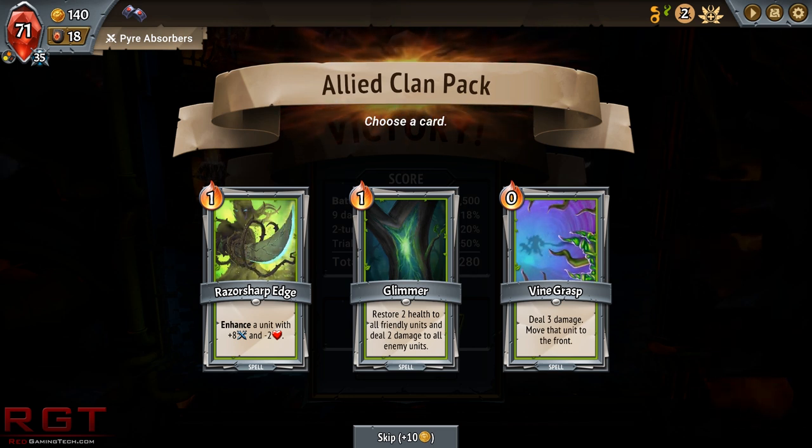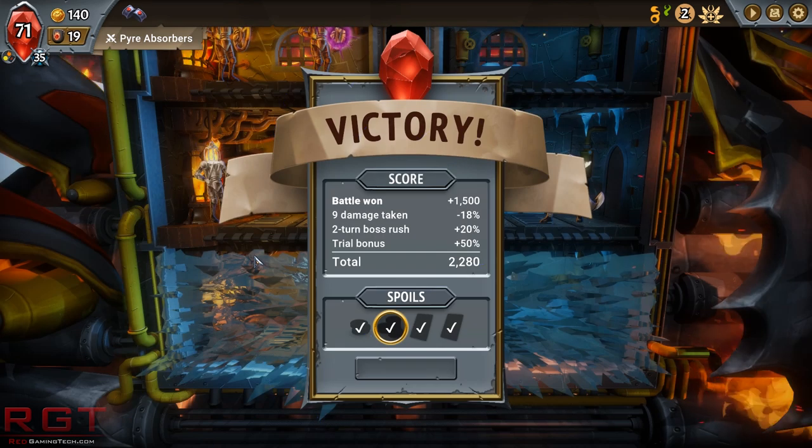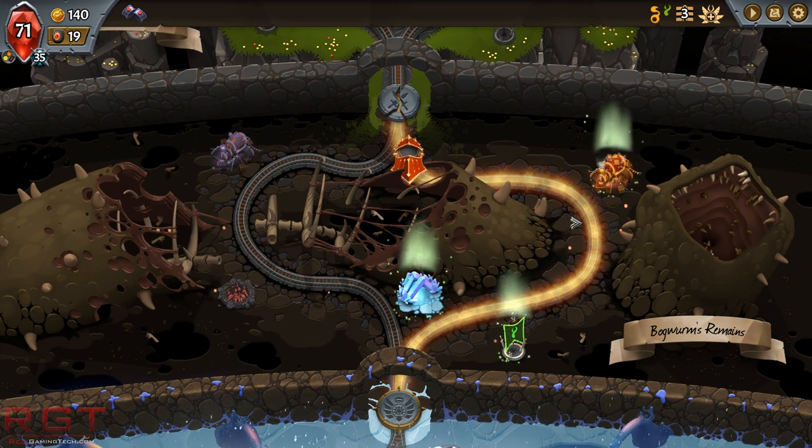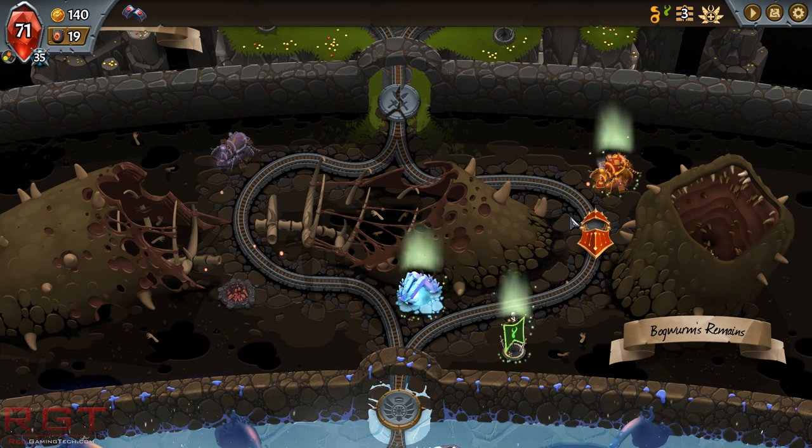Glimmer again — not necessary. Vine Grasp could be useful if we're having problems hitting the back line. Or enhance a unit with plus 8 minus 2. If we're going for a big stompy unit build, that's the card we want. I kind of just want to explain this game because I really enjoy it. It hits that real nerd spot — it's the sort of game that makes you say 'just one more turn, just one more match,' and before you know it two hours have passed. I've been playing for a while and I haven't actually won yet — I've gotten to the last boss multiple times but he kicks my butt every single time.